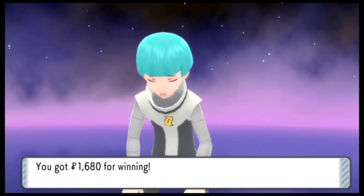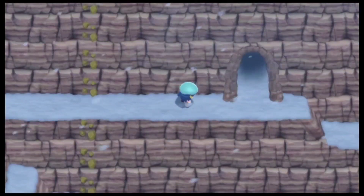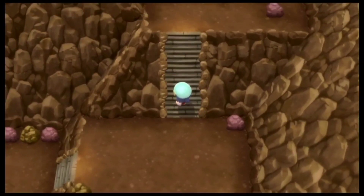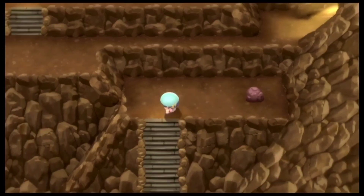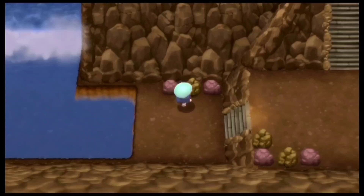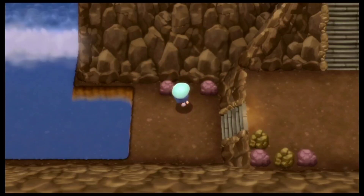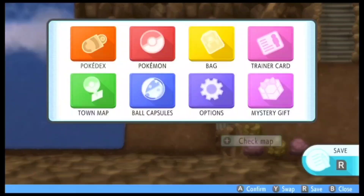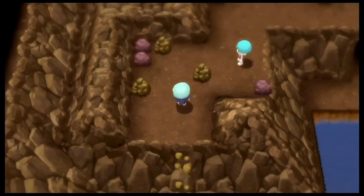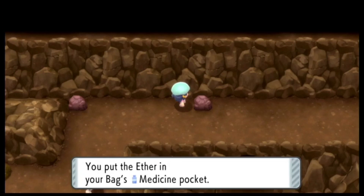Now that I have defeated him, let me just go ahead and actually go back to that other cave and see what items we will get over there. We actually have 2 items right over here. The first one is an Ultra Ball — it is a hidden item. And the second one is right down over here — you have to just break these rocks and you will be able to find it. This is also going to be another hidden item. There is another item but you do need Waterfall to actually get it.